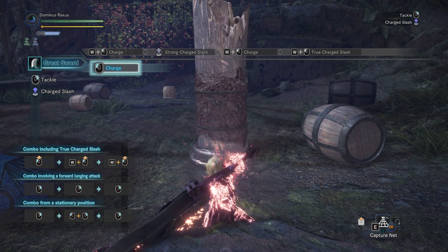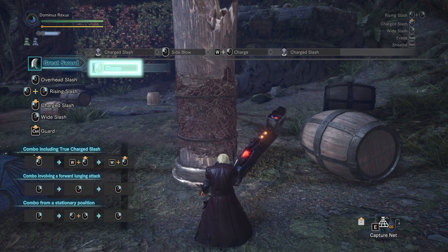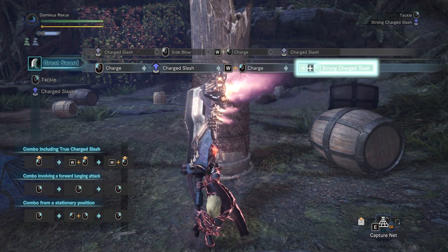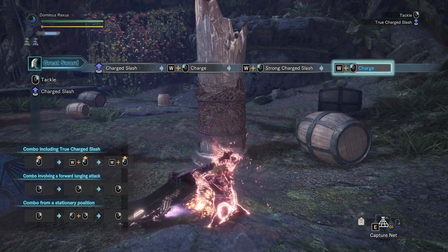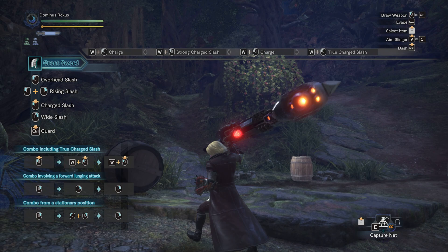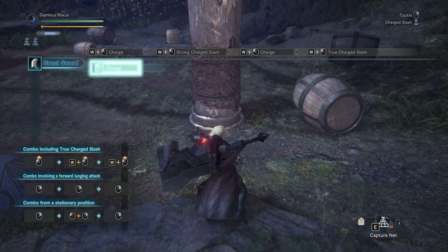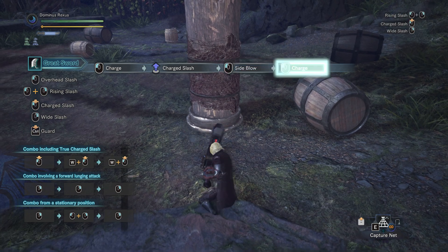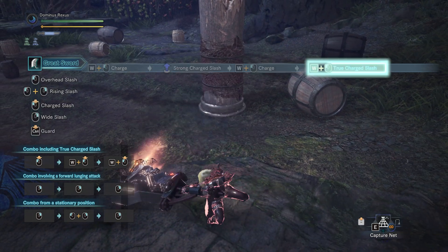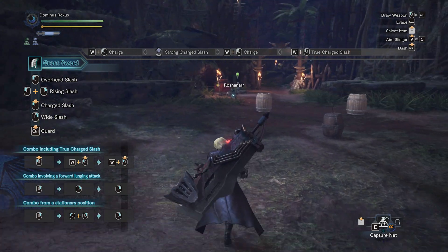So if we charge up all of the attacks: regular charge is 160 damage, bigger charge is 187 damage, and then true charge is 459. So it's a pretty decent amount of damage. The thing you would struggle with is getting the timing right, because by the time you get to the third strike, most monsters will probably already be up — stood up. Unless maybe if you get it stunned somehow, then you could probably get the third attack off. Still getting 472-479 on the true charge, which is pretty decent.